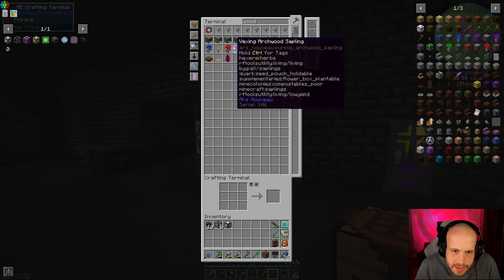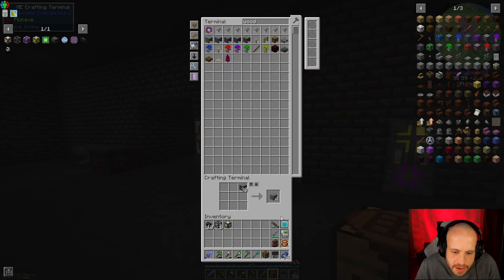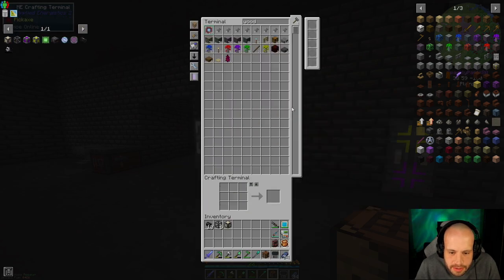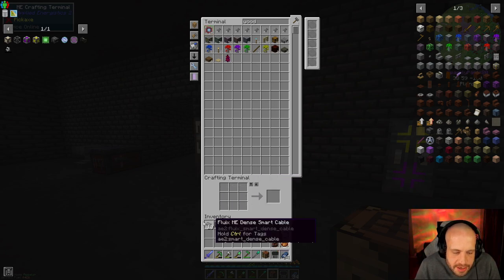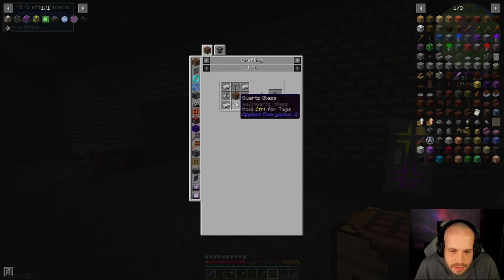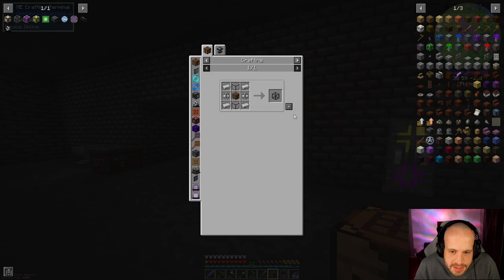I didn't want chests. Let's just take half of that and we'll just make sixteen. We're not going to need that many — well, we might actually. Okay, that's nine of them. We're going to need some molecular processors. We need quartz glass for this and we probably haven't got enough of that, but we're going to see.